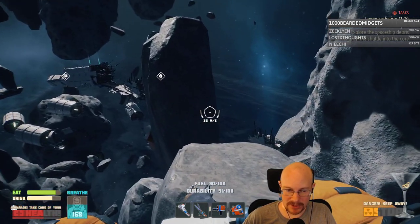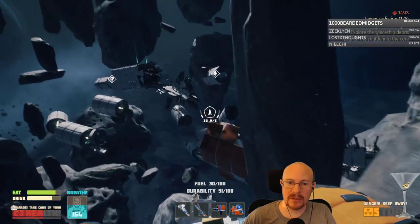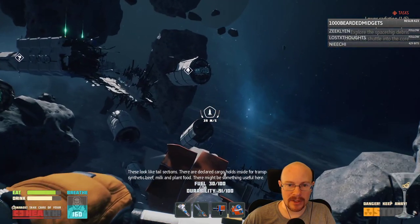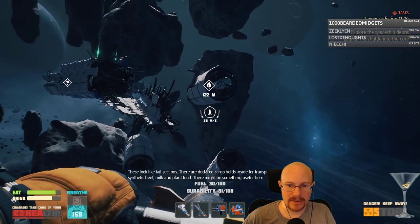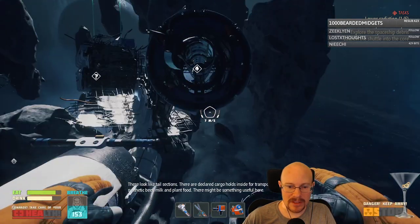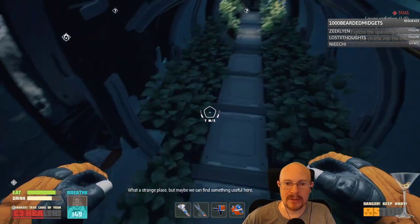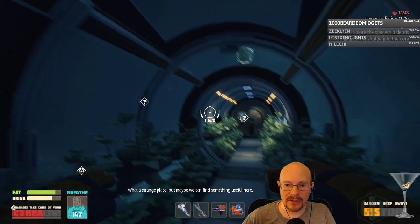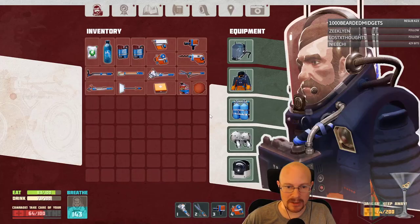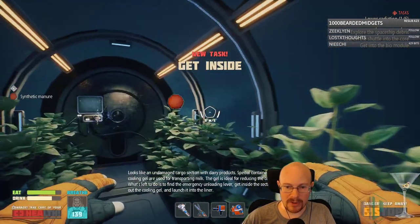Let's see what we got over here. I've got a place to go get oxygen right down there. Let's explore here. Oh, there's some turrets over here, so we gotta be careful with that. Synthetic beef, milk, and plant food. Cool. What a strange place. But maybe we can find something useful here. Oh yes, manure. Glass. We need synthetic manure for a thing.